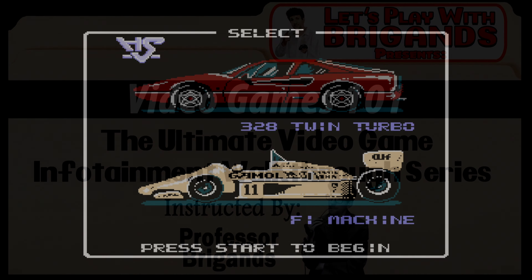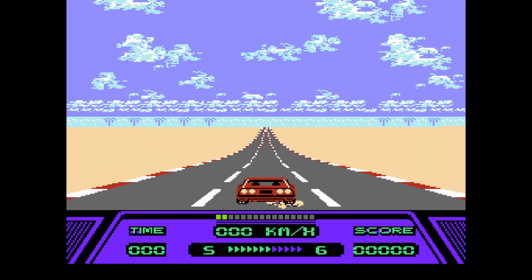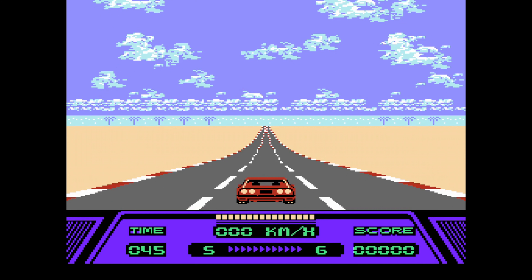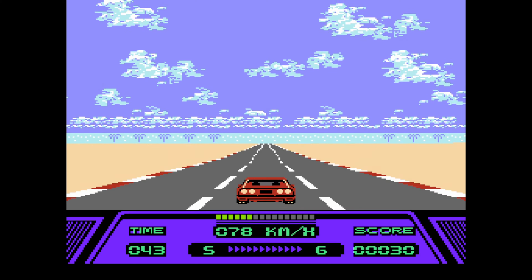The first thing we need to do is select our vehicle. We have two choices: the Ferrari 328 twin-turbo and a generic Formula One racing car. There is no difference between the two in terms of handling or speed — it's just an aesthetic difference. Although if you choose the Formula One car, all the other cars on the road will be Formula One cars. Whereas if you pick the Ferrari, you get a different breed of traffic per stage — in the first stage, it's the Volkswagen Beetle.